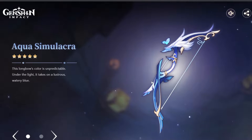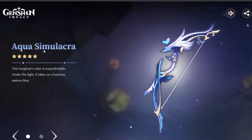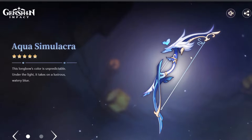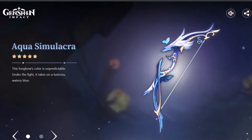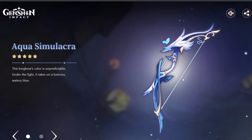This is the new Aqua Simulacra — I'm sorry, I can't quite pronounce it — but this is the new bow. I believe this might be a crit rate or crit damage bow and it will be pretty good. It's probably meant for a character like Yelan, but you can also use it for anyone else that needs crit rate or crit damage and it'll work just fine.